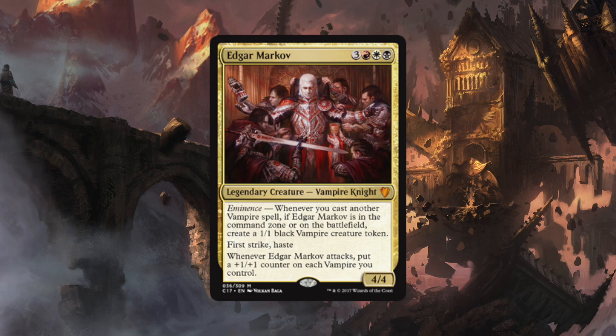With that said, let's take a look at Markov. He has eminence — whenever you cast another vampire spell, if Edgar Markov is in the command zone or on the battlefield, create a 1/1 black vampire creature token. He has first strike, he has haste, and whenever he attacks, you put a plus one plus one counter on each vampire you control. So obviously, vampire tribal.